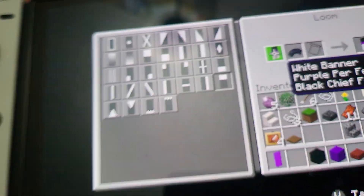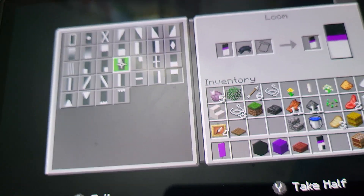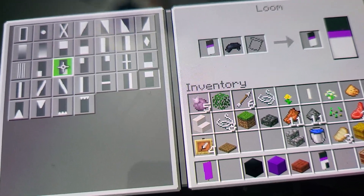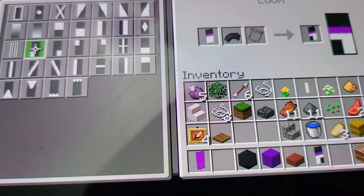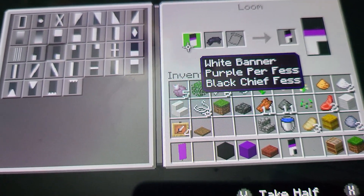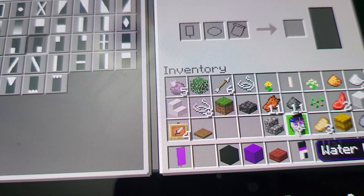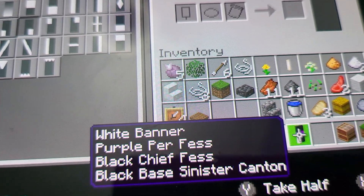The last step — you can make him face whichever way you want. I'm just gonna make him face this way. There you go, that's the same exact one that I have right there.